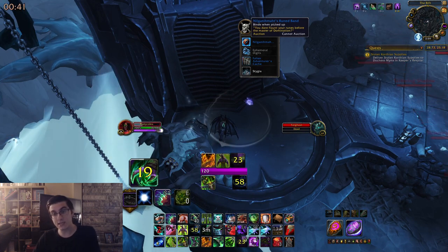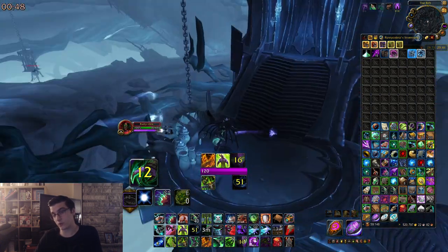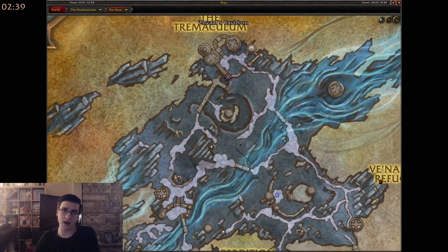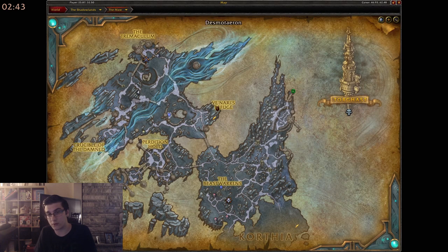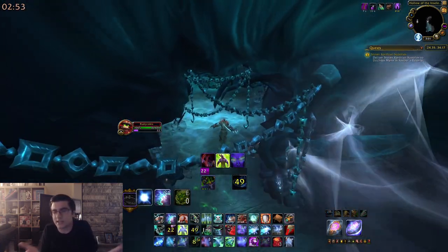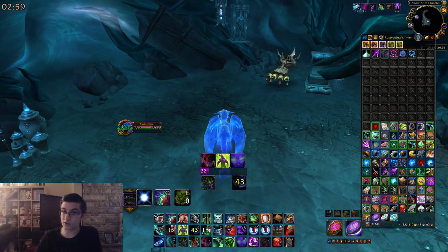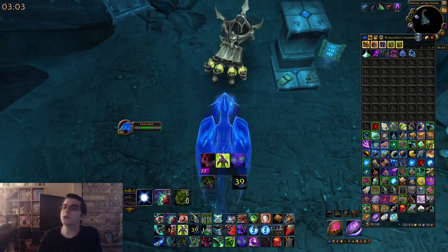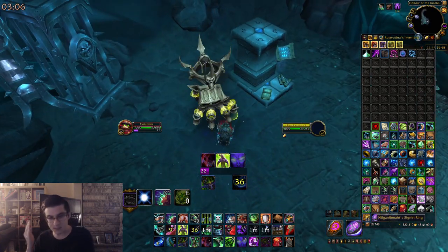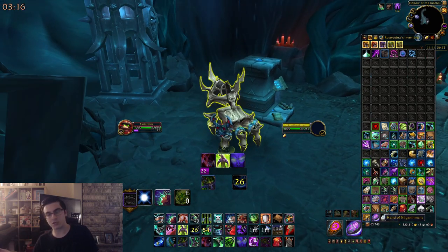Once you have all five rings, stay in the rift phase — that's why you want to save this one for last, so you don't need to use another rift key. Head to the cave on the map — it's the cave where you talk to Jana during the Maw intro. You have to be in the rift phase. Go down there and you'll find a hand with five glowing ring slots. Put all five rings on the hand, it'll give you a quest — accept and complete it right there — and you'll get the Control Ring, unlocking the hand mount.